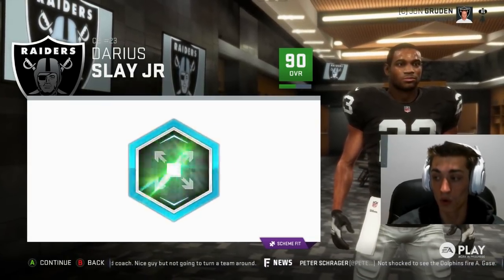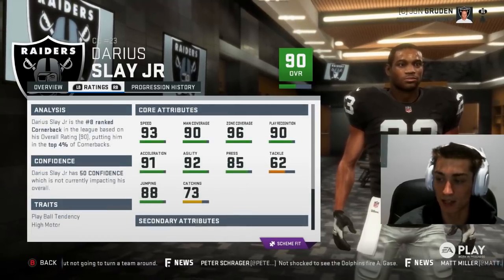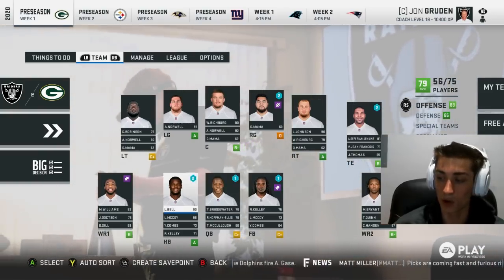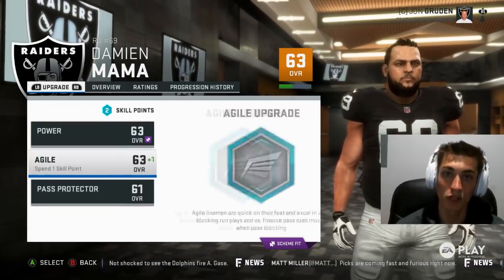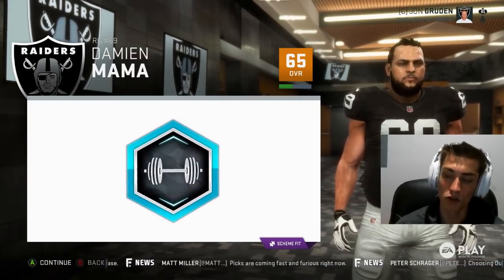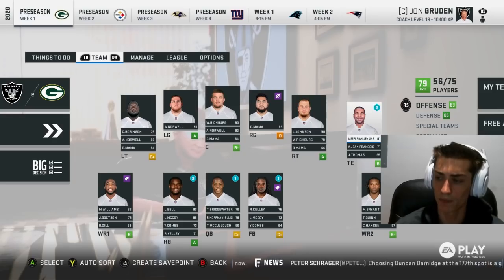For cornerback, with a guy like Darius Slay, we can upgrade his speed — and we actually got a speed upgrade, which is gigantic. It's one of the rarer ones for cornerbacks, but if you get it, it's going to be insanely productive. If you're noticing that there aren't a ton of skill points, go into the XP sliders and raise them however much you feel, and you will be able to get that XP bar to go up much faster and in turn upgrade these players much faster. For guards, tackles, and centers, it's all the exact same on the offensive line — power, agile, and protector are the three for offensive linemen.